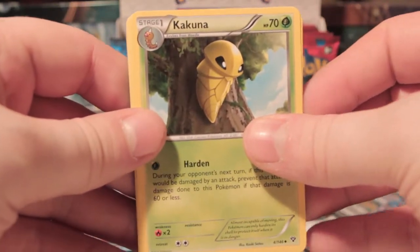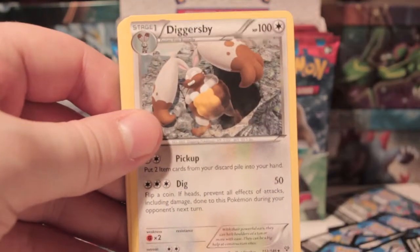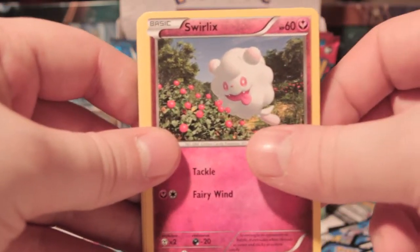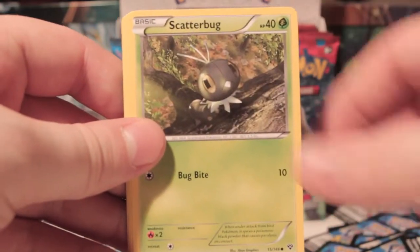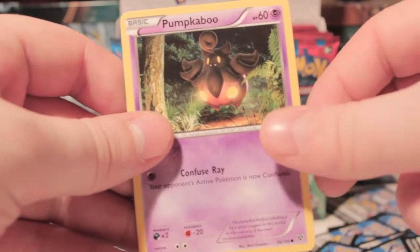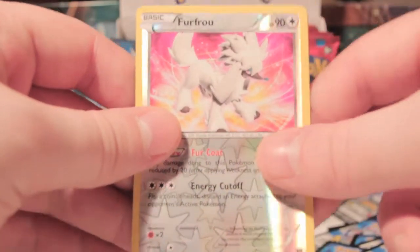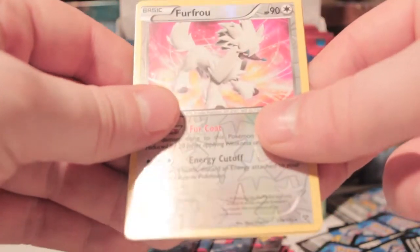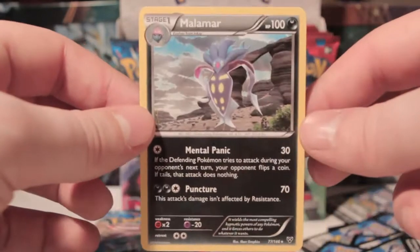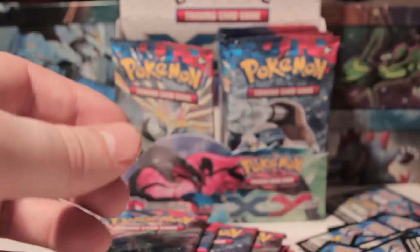Right, we've got Hakamo-o, Corsola, Diggersby — that Diggersby though — Swirlix, Scatterbug, Doduo, Bunnelby, Pumpkaboo, Furfrou Reverse — another rare reverse — and Malamar, which is the bad Malamar. We want the Mental Trash Malamar.